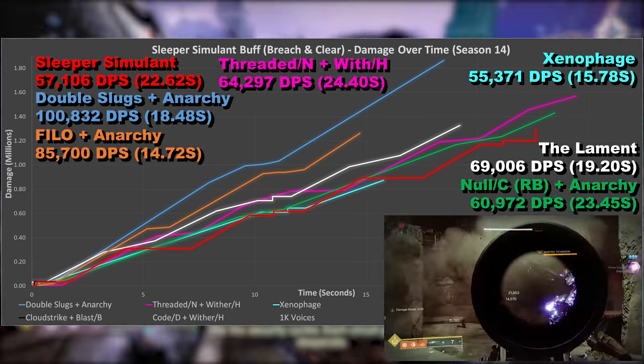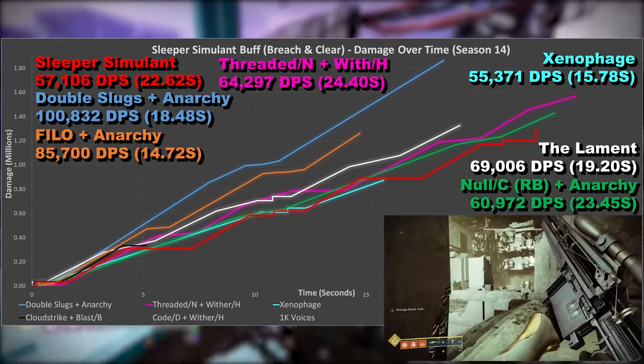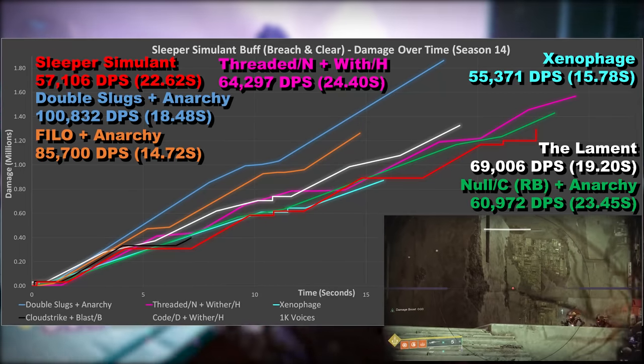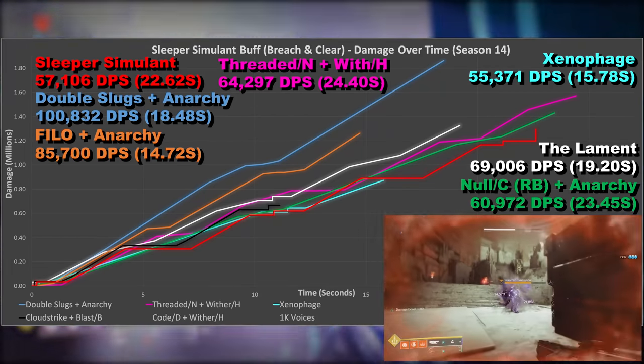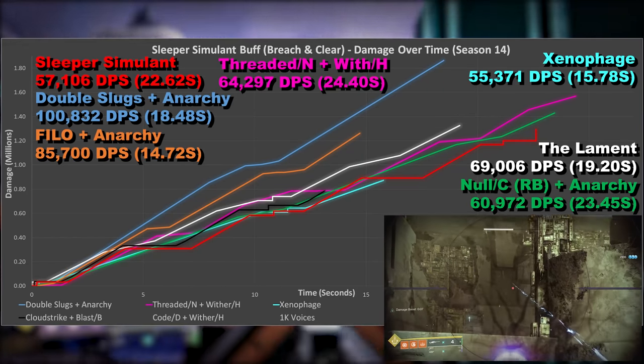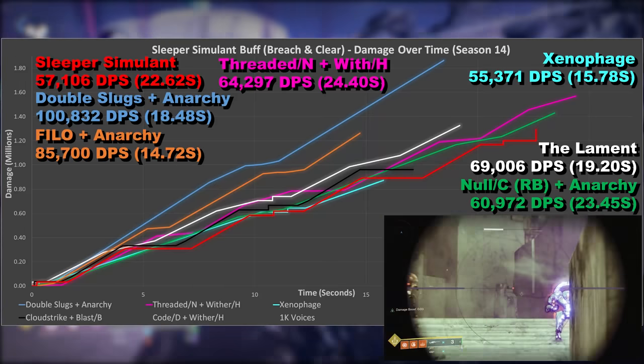Cloudstrike and Blasted Shard, and this does well. It mingles with Threaded Needle and Witherhorde, although I personally think the fusion rifle is the better option. If anything, it's probably a closer match to Null Composure, which demonstrates how well the fusion rifle pairs with Anarchy and Breach and Clear — and it is, at almost any given point, above Sleeper Simulant.